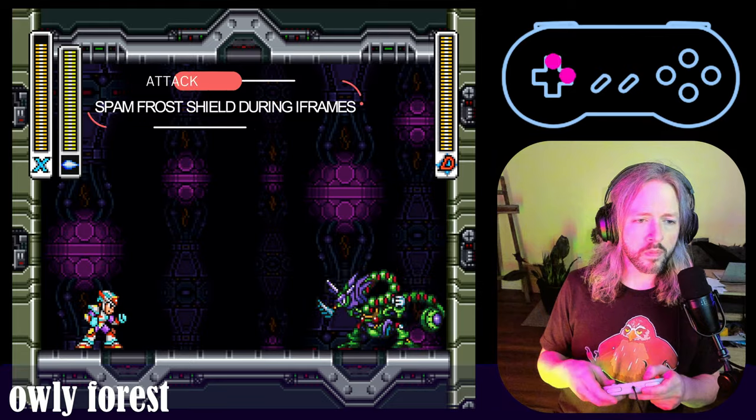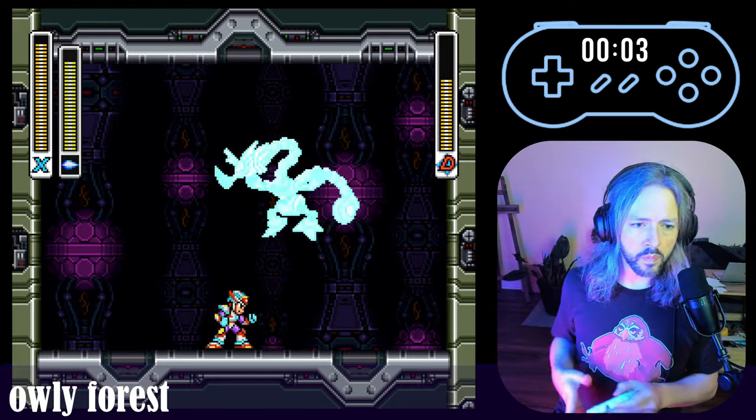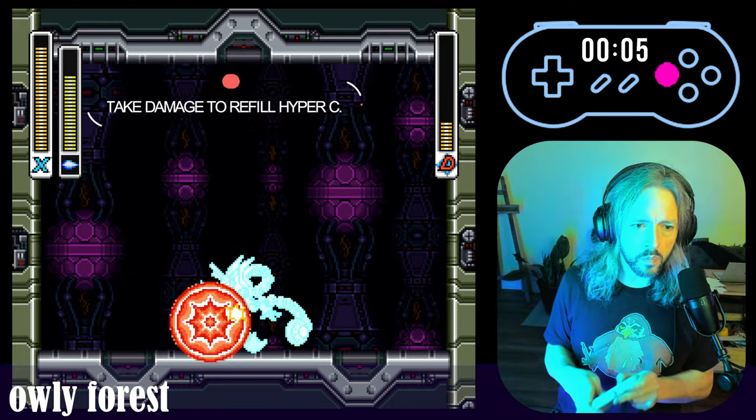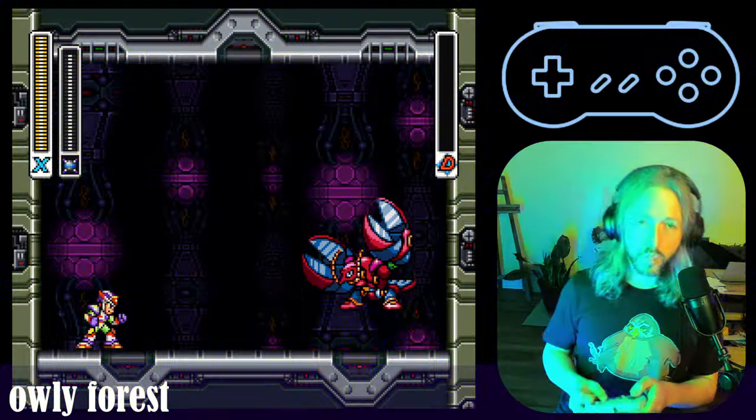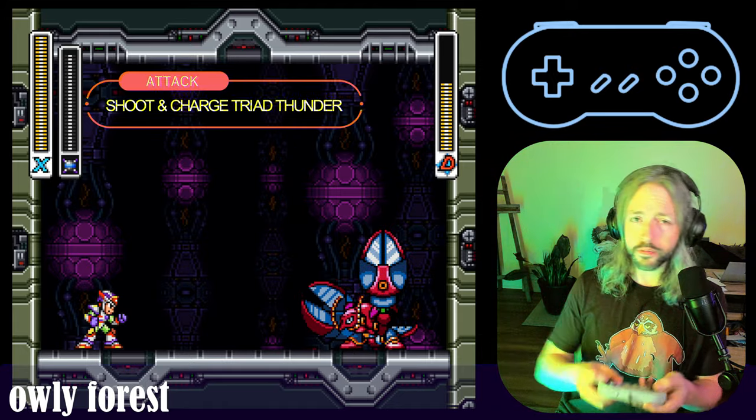There are 2 bosses that are actually faster to fight with their weaknesses instead of the Saber. Using Frost's Shield on Toxic Seahorse is a really fast way to get through and refill your Hyper-C. This is a super fun fight — full of cheat codes. Check this out.